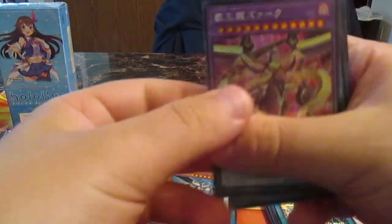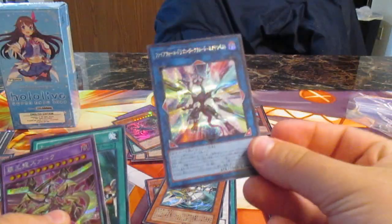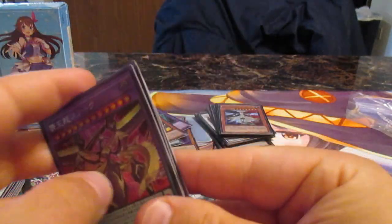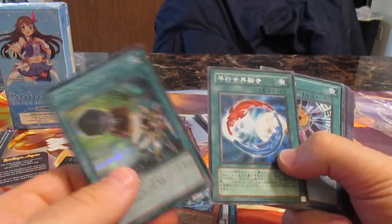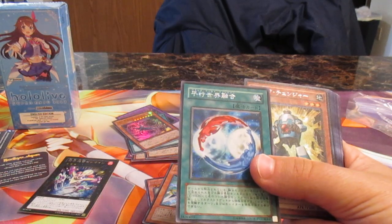So we have Stardust and Venom. Oh, we have the new Firewall Dragon card! We have Utopia and Stardust and Venom — that's really cool, I got all these holos. I'm definitely gonna buy more of these, and I'm gonna try the newer one. We have Utopia, oh cool — Miracle Fusion! I have another one of these.